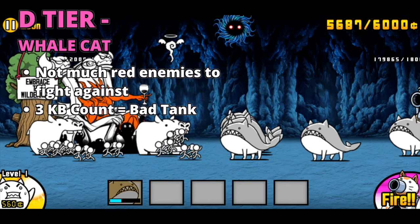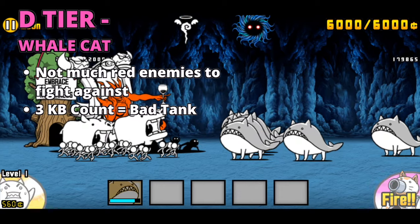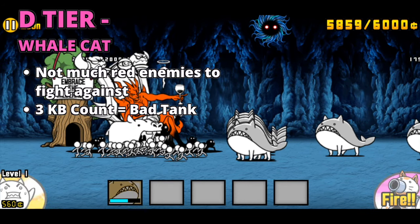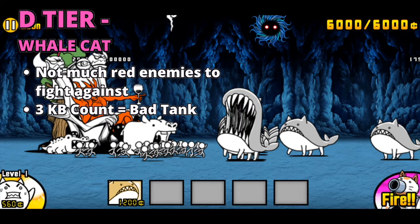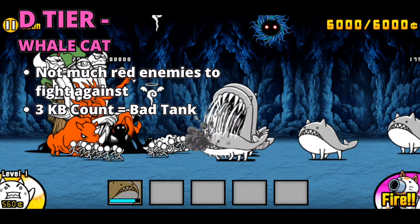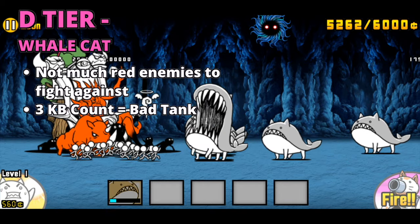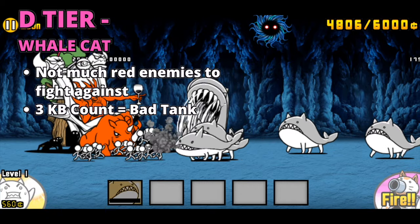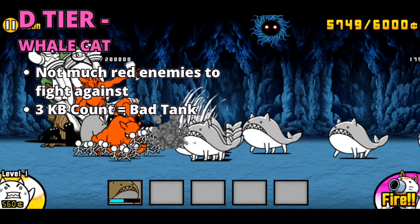Next up, D tier. The first cat in D tier is Whale Cat. Whale Cat has a tank role, but his single target attack is a drawback, and his 3 knockback count makes him a less viable unit. Whale also can't help against some of the more annoying enemies that tanks are used against because of his high knockback count, such as Kamal and Master 8. In this point of the game, he isn't very helpful apart from helping beat the chapter 2 boss.